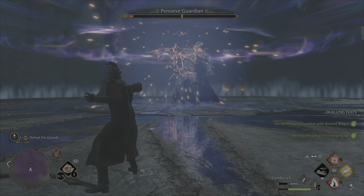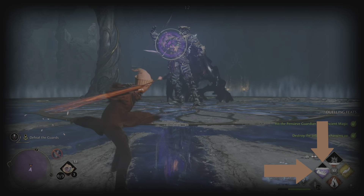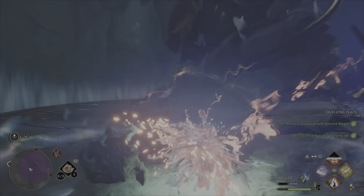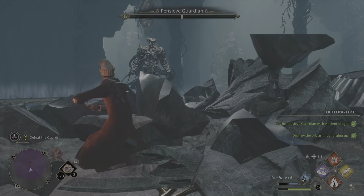Here you can see the Guardian immediately charges up another purple orb. However, this time my purple force spells are still on cooldown, so I had to dodge at the last second to avoid being hit. This should only be used as a last resort, as hitting the orbs with the correct spell is much more beneficial.